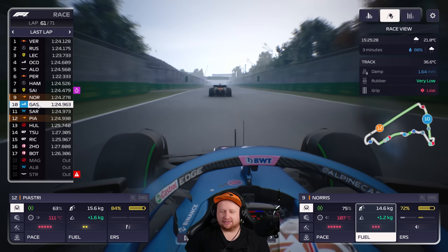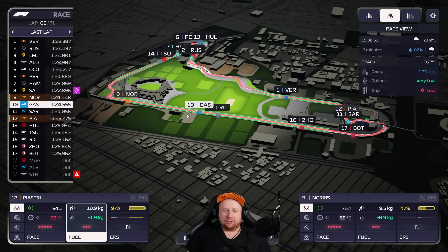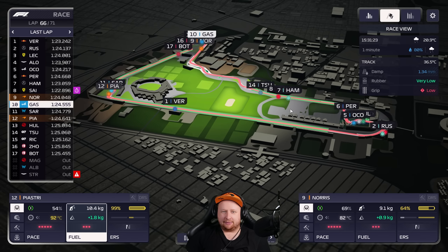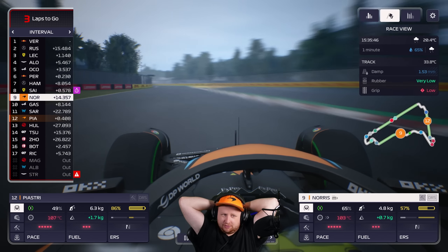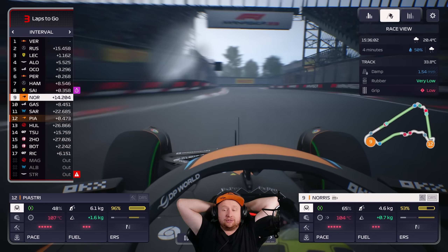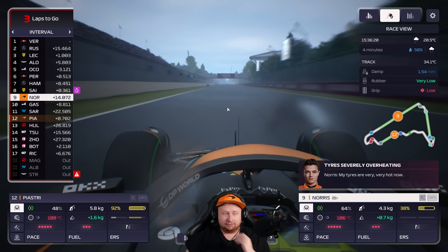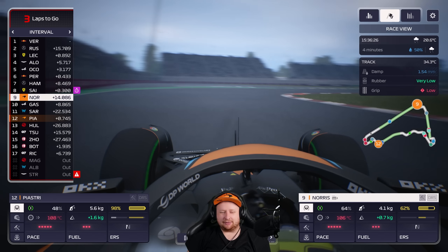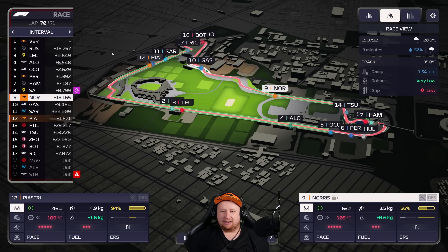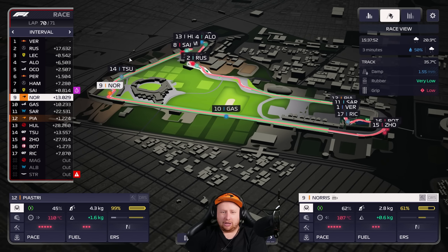Ocon is still in fourth — we don't like to see that. We had the pace on Gasly; Ocon with his new engine was just clearly faster today. They're going to pull some big points on us in the championship — that's a shame. What would you guys do differently managing this team? With Piastri, I think the answer is soft-soft like Lando, and he'd probably be a bit higher up. Maybe box a lap earlier for inters with Lando. It just comes down to car pace — we couldn't stay with Alpine even with better tires.